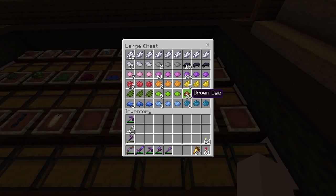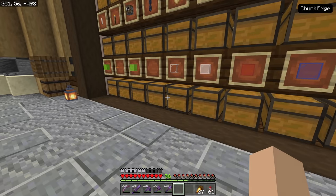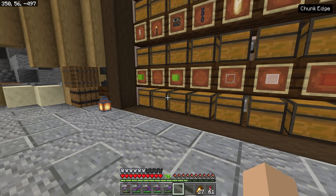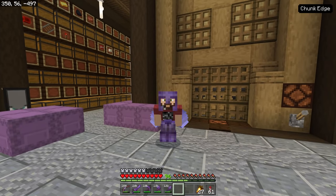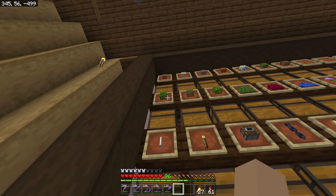Some dyes aren't easy to get, but then I can dye terracottas and candles and concrete powders. Do I need a dye box? Let's hold off on the dye box for now. I use a lot of terracotta - let's do a terracotta box.